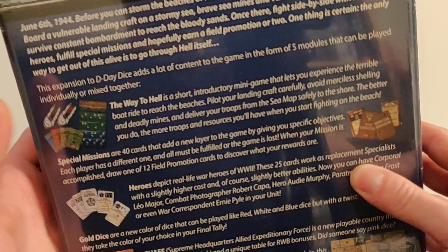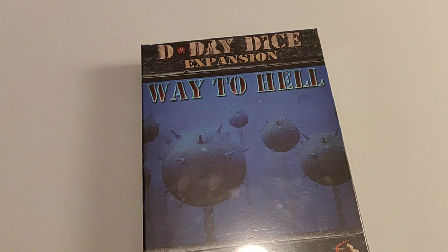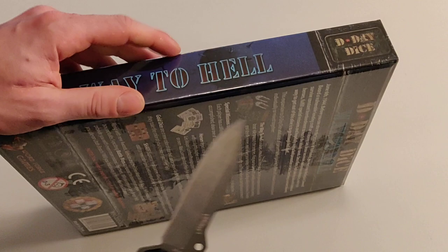This is the expansion I've been looking forward to the most. The main module of the game, the Way to Hell, is a short introductory minigame that lets you experience the terrible boat ride to reach the beaches. It gives every game quite a bit of add-on — you have all these modules which can modify the game and add some layers to it, but this actually adds a big map to it. So I think it's definitely the first module or expansion that I'm gonna learn to play with.